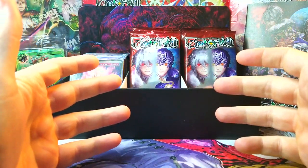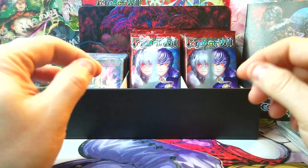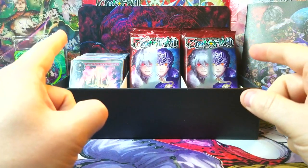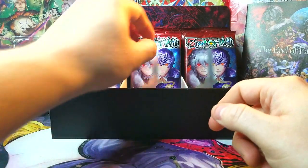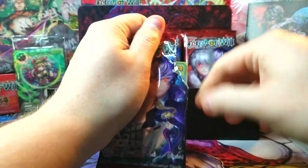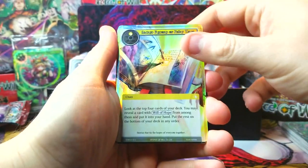Welcome back everybody, it is time to lock down another booster cracking Sunday and today we are on part two, finishing up the box of Echoes of the New World. Let's jump back in with the rest of these packs and see what we can find. We've already had a few good pulls so I'm curious to see what else we can find in this box.